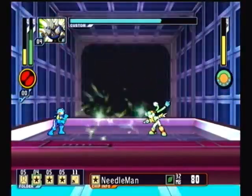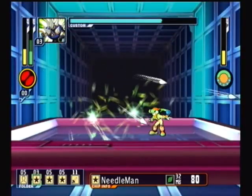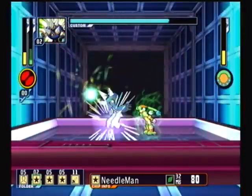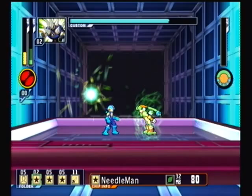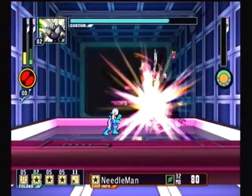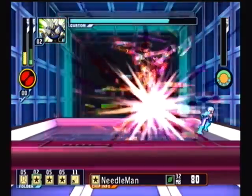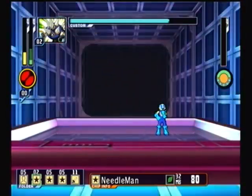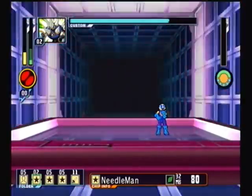Those are guaranteed to hit him if you time it correctly, so you can probably already tell what my strategy for beating him without taking any hits is. He also has a couple of melee attacks, but those are only going to happen if you actually get close to him, which you should never do. There's really no chips that can reliably hit him at such close range.